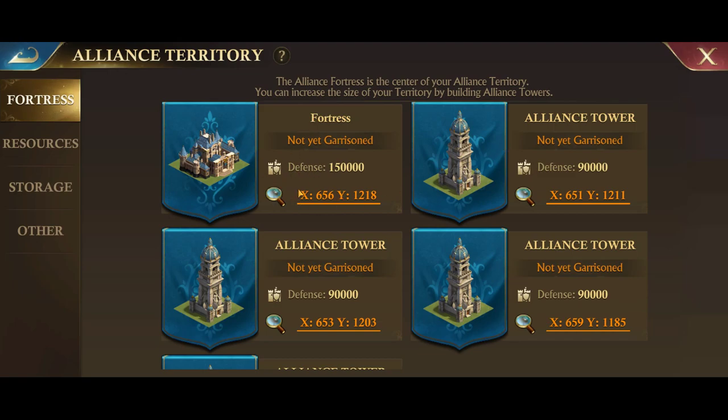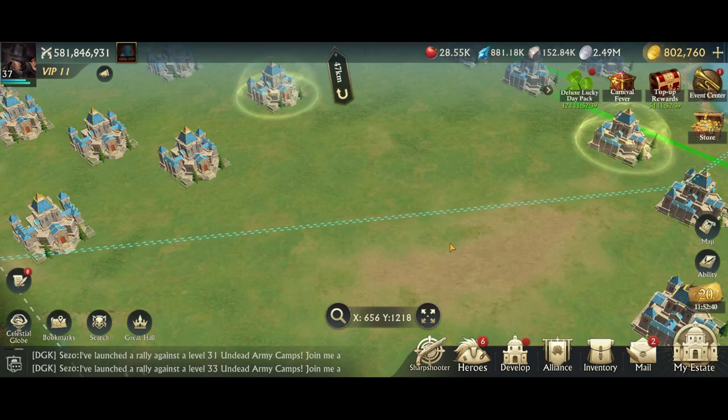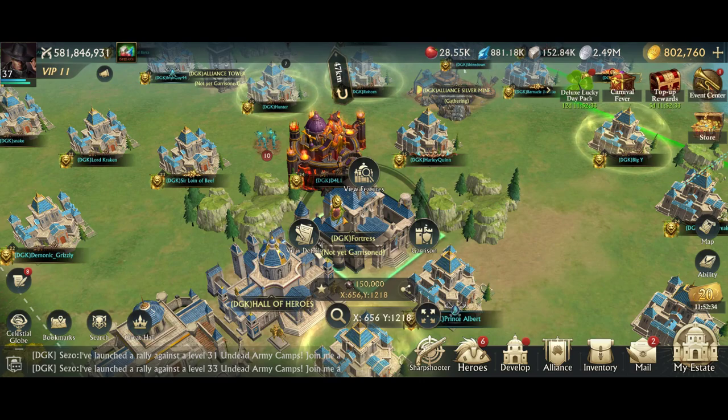Let's go to the alliance fortress. If you want to see where a particular building is, you can click the magnifying glass and click the coordinates and it'll bring you to that building. Here's our alliance fortress — you can garrison it and view details of what's in the alliance building, including who is in it and the number of troops.